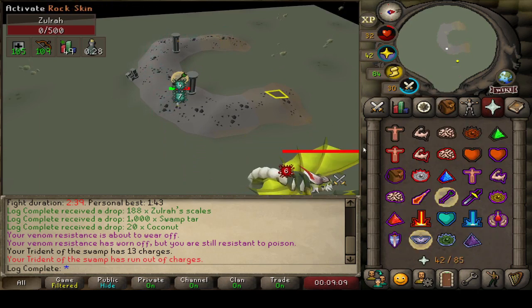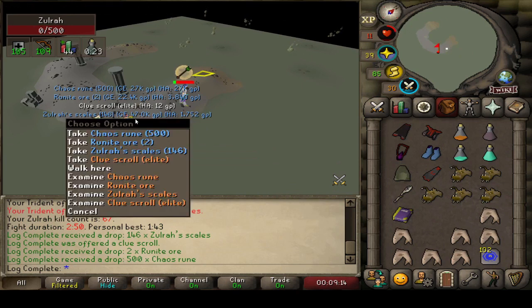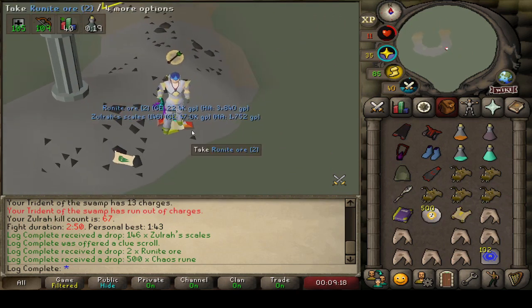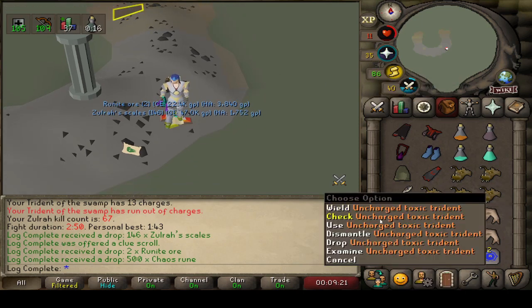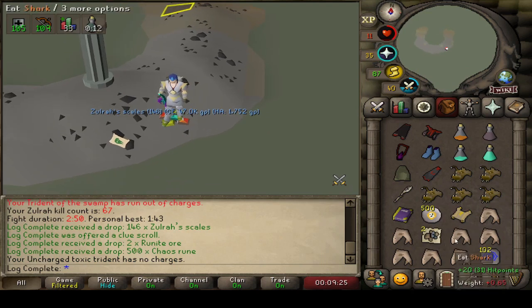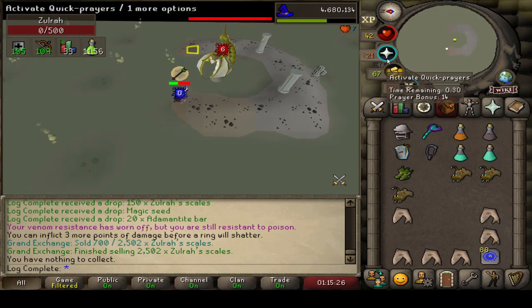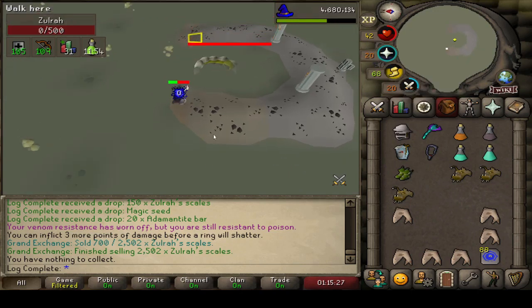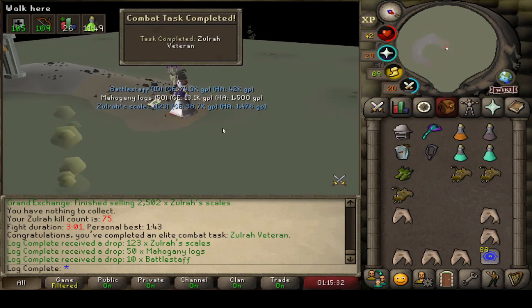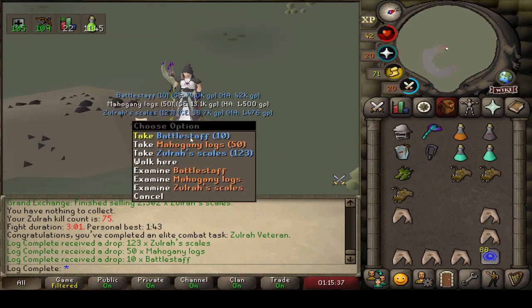This should be Zulrah KC number 66 coming in. Took a lot of damage there for an Elite Clue — I will take that. I never mind seeing Elites. I need to get them. Our Toxic Trident is completely out, so very happy to be able to get the kill. Zulrah KC number 75 for a combat task — I've gotta really pay attention to those, they troll me every single time. Pretty average loot, but the main reason I'm here is Zulrah uniques are worth a crazy amount of money right now.